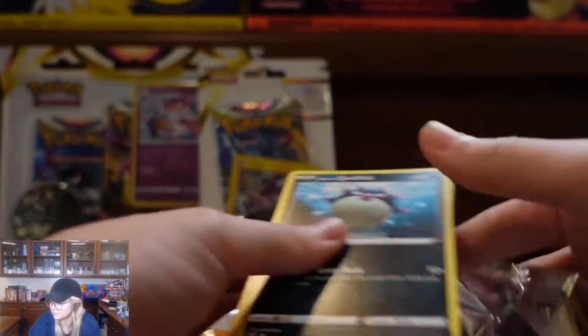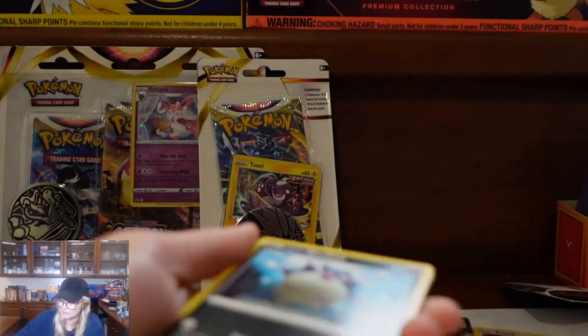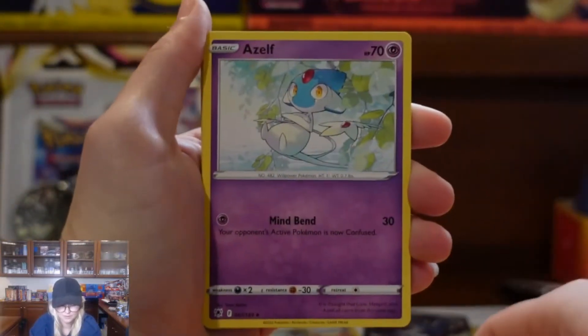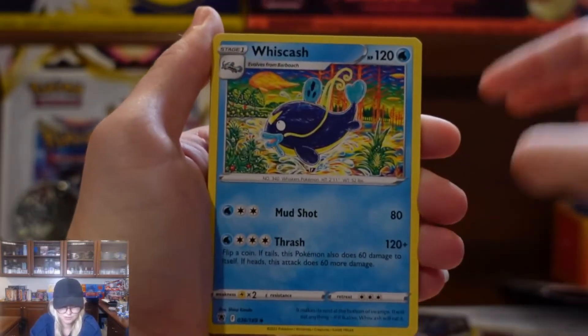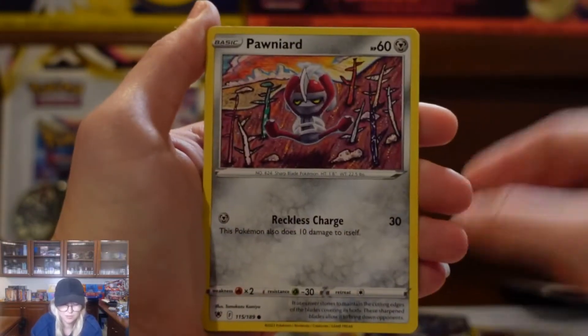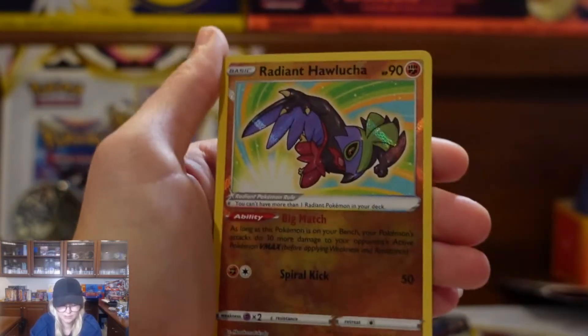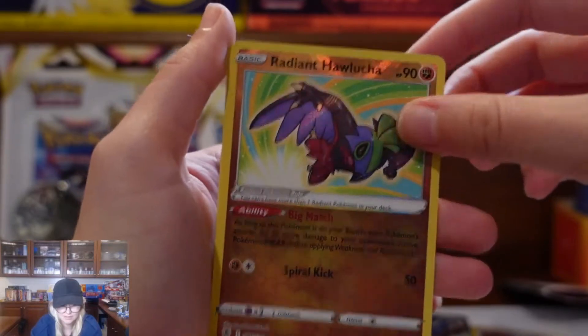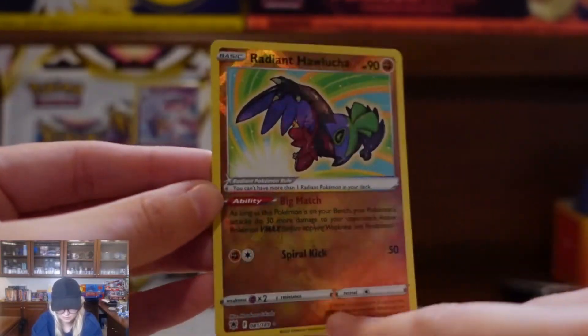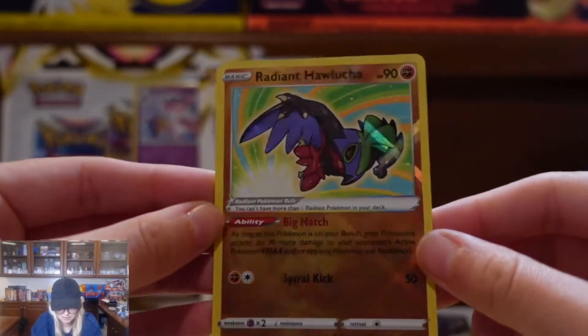Opening up our packs now. Got a Zelf, Cardenia's Vigor, Wishcash, Whalefish, Oshawott, Hoot Hoot, Potty Yard, Poochenya, Radiant Hawlucha — very nice — and a Shaman. This one's a cute card, very nice. These are really cool; I like the way the bottom of it looks with a little crisscross design. Those are very nice.